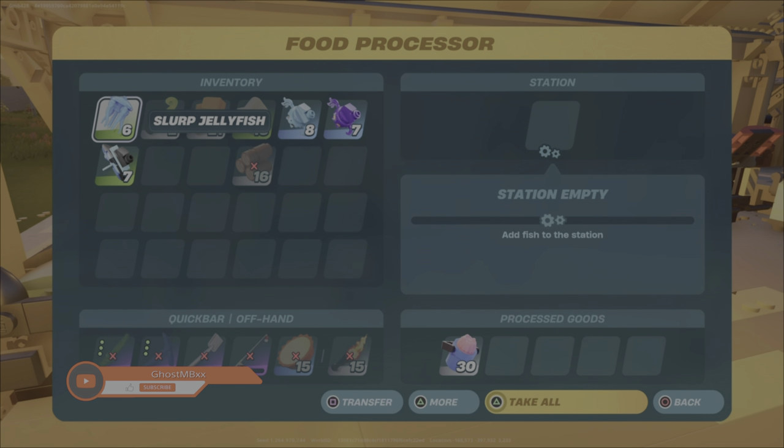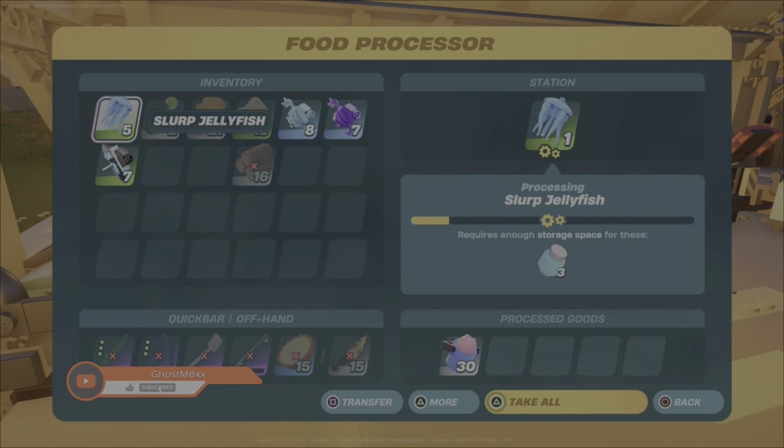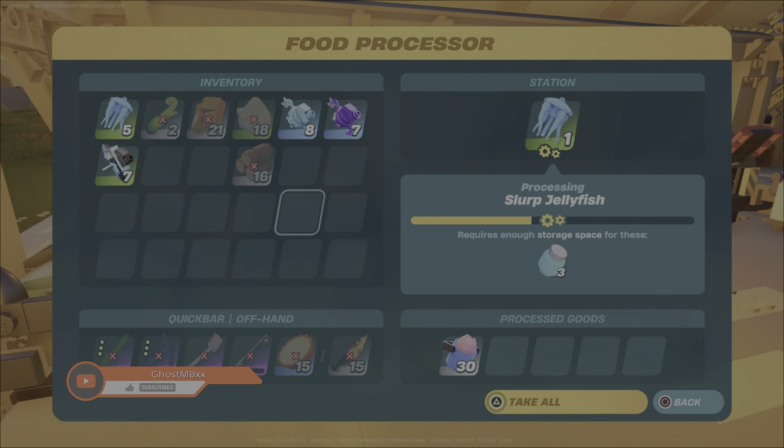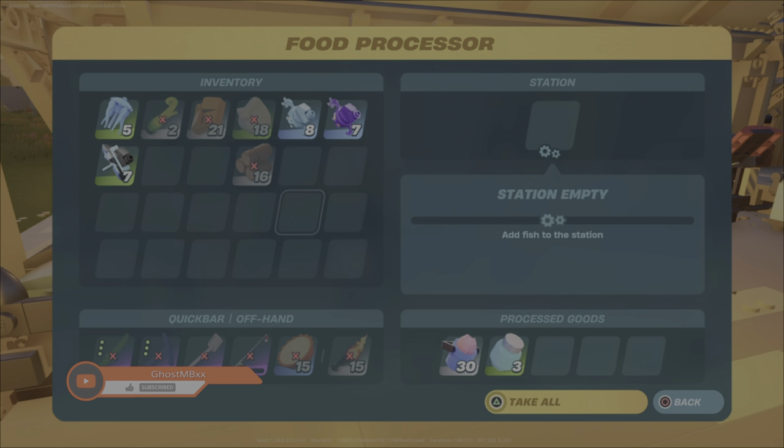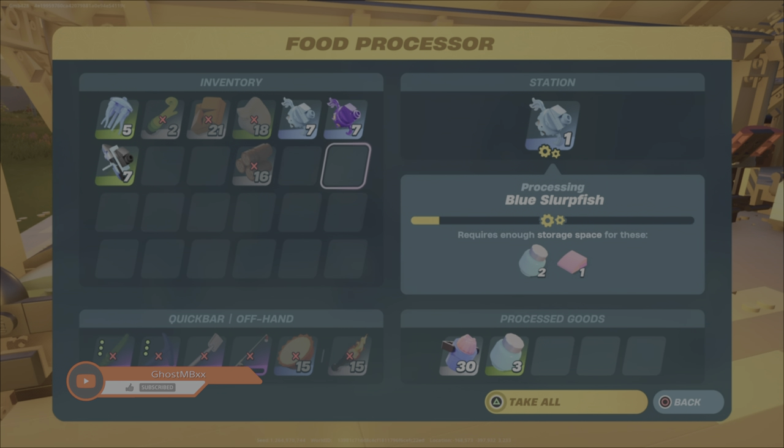The last thing to show is processing slurp fish into slurp juice. Just take any slurp jellyfish or slurp fish and put them into your food processor, which will give you a stack of slurp juice or a couple slurp juice and a fish fillet.